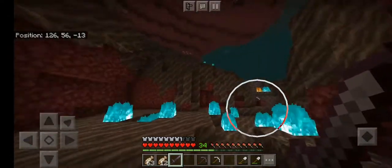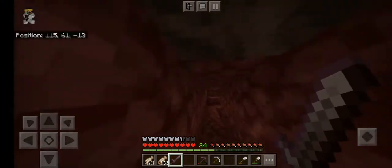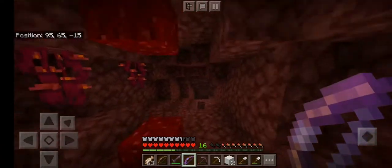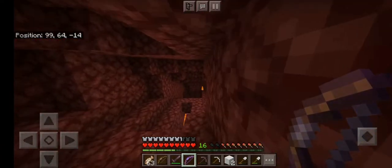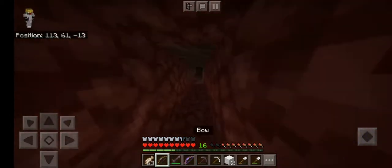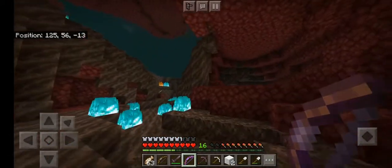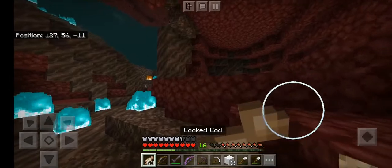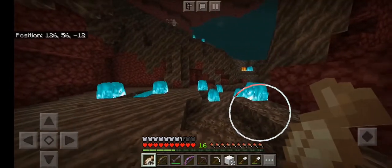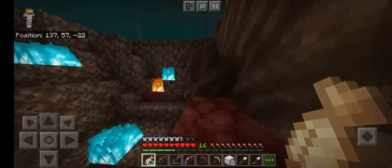I forgot the bow and arrow — I'll be back. Okay, it took a while but now I have this bow and arrow. It has Infinity on it but it doesn't have Mending, so I have to be careful. It also has Curse of Vanishing — so if we die, this thing is gone, poof.